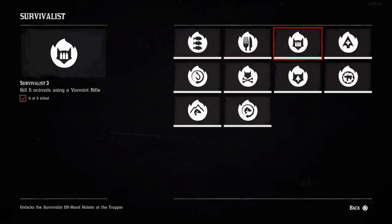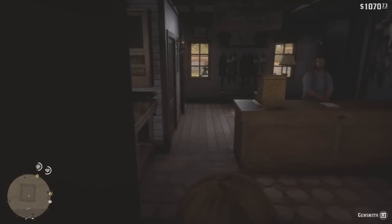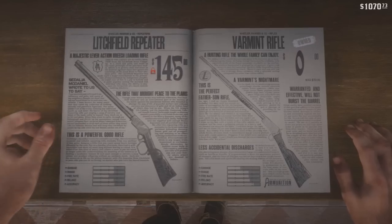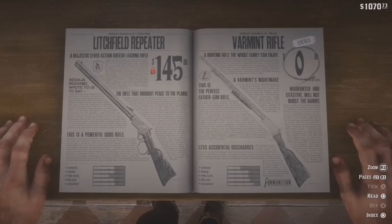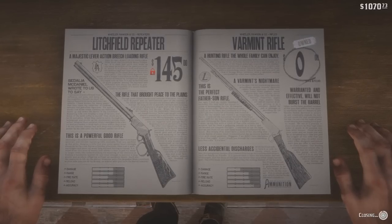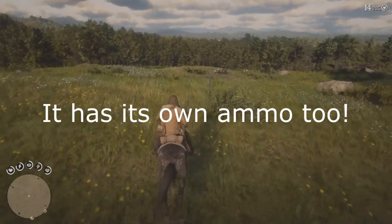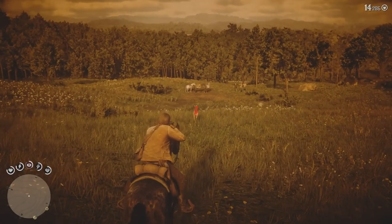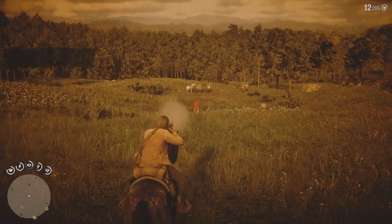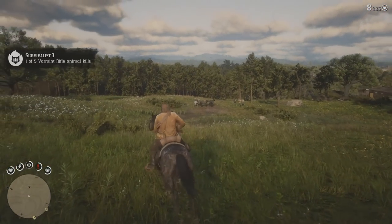Challenge number 3 requires you to kill 5 animals using the varmint rifle. This one is also very easy. All you need to do is head down to any gunsmith and you will find the varmint rifle right there. It's a .22 caliber rifle, which means it's not really going to pack a punch. So you primarily want to go for things like rabbits, birds, or any small animal. You can obviously also kill deer, but that will require a couple more bullets. Either way, just get 5 kills and you will be done.